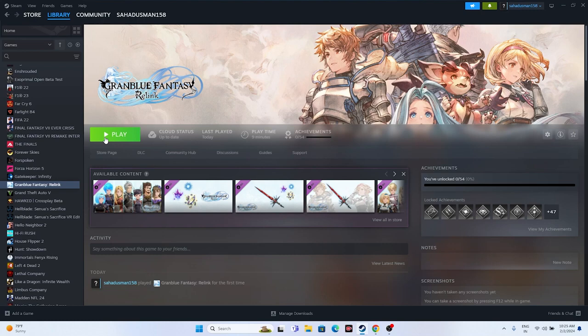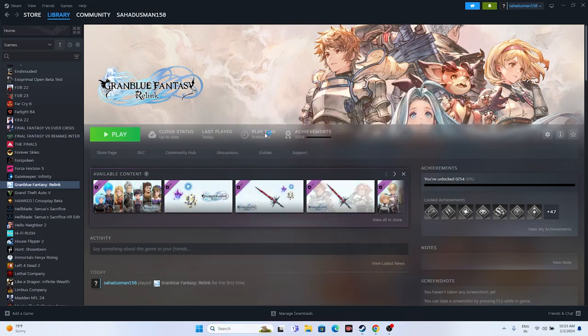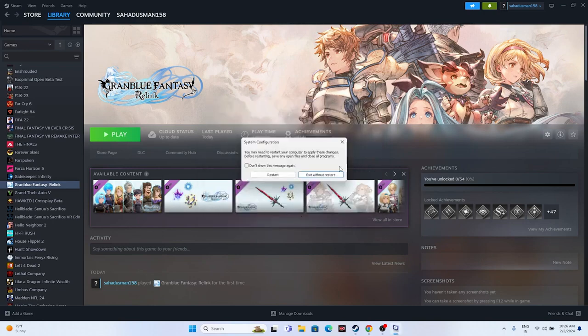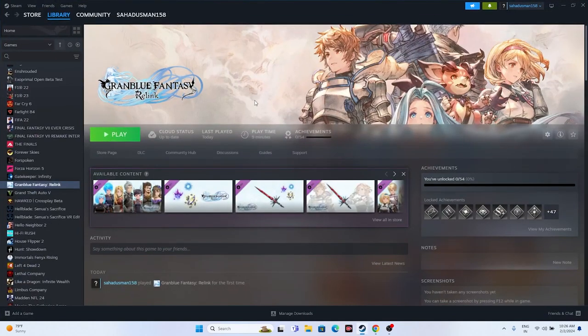Next, perform a clean boot. Search for 'System Configuration', go to the Services tab, click 'Hide all Microsoft services', then click 'Disable all'. Click Apply and OK. When prompted, restart your system. Once the restart is done, launch the game.